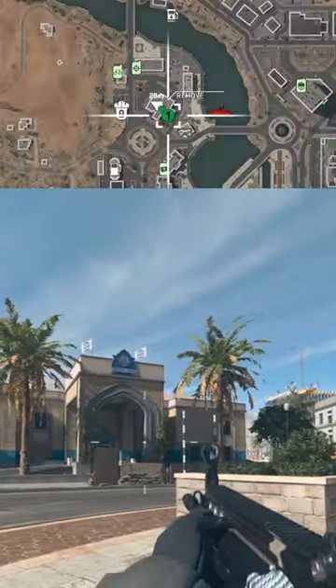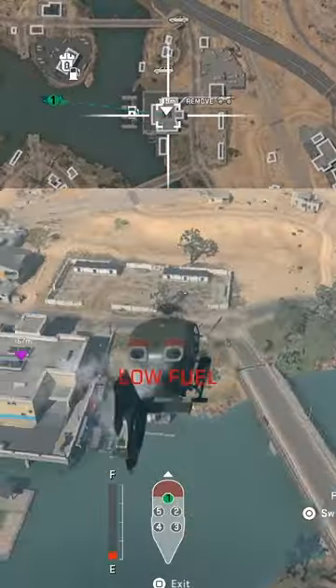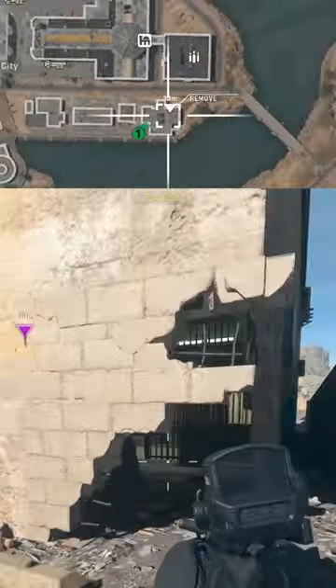The first one is on the top left of Almazra City at F2. The second is at the bottom right of Almazra City on the right side of the river at G5. The third and last one is at the bottom of Said City at D6, which is below the shopping center and ammo stash.